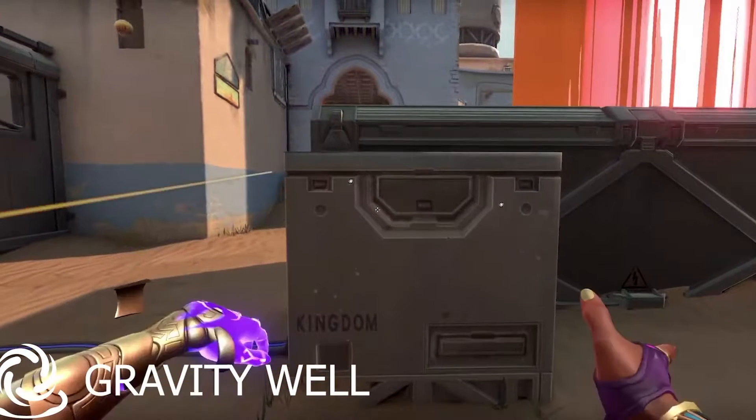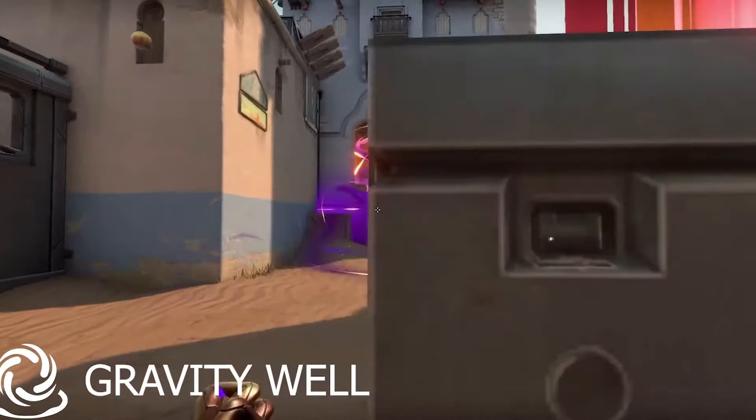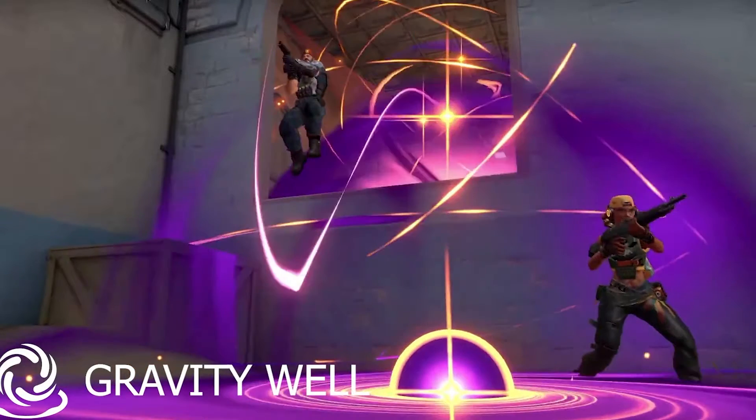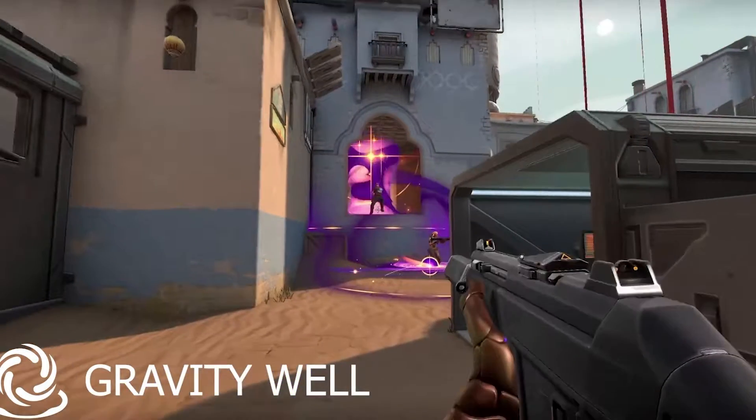Going into more news content and basic facts for this agent: Astra is going to be Agent Number 15 coming to Valorant in Episode 2, Act 2, so we might see her this week or early next week. She hails from the country Ghana in Africa and she specializes in astrology and cosmic warfare. Basically, she's a black version of Scarlet Witch meets Doctor Strange.